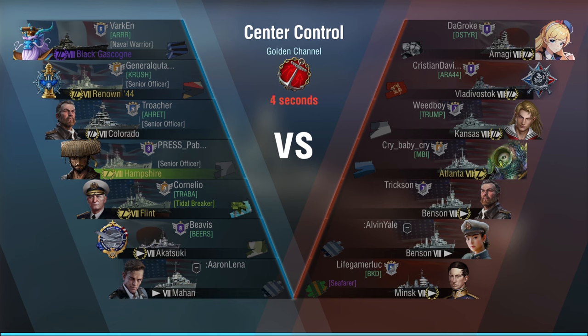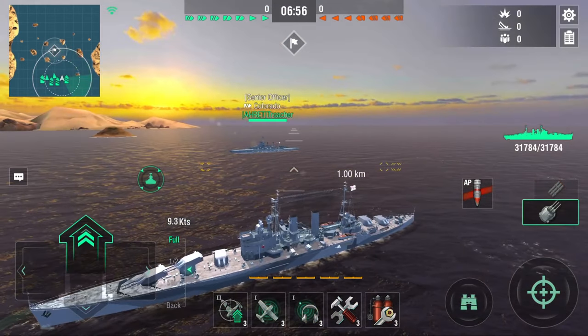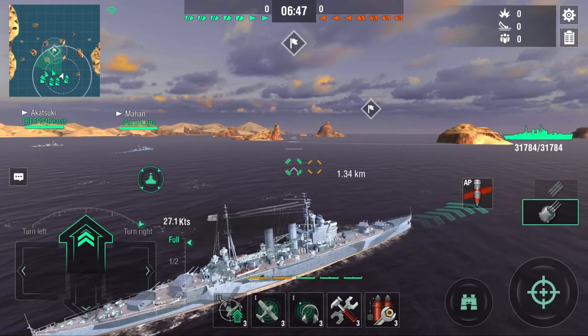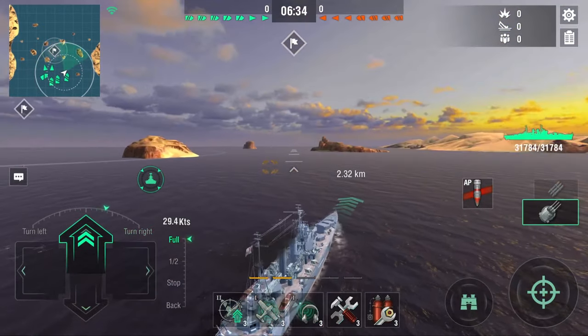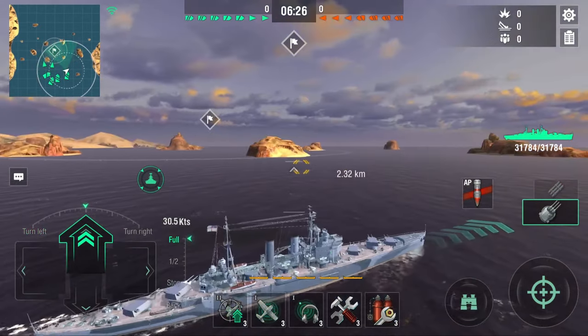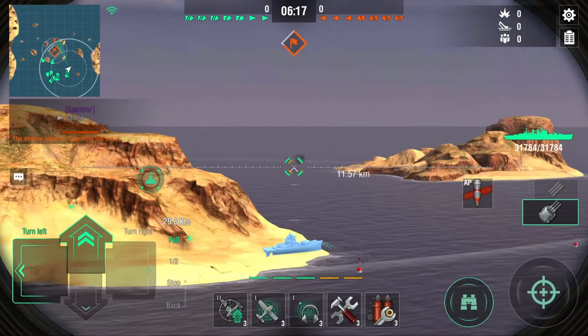We have some tier 7 and mostly tier 8 — it's a cool channel map with center control. This is a good map for using the scouting plane. Should we try something cheeky and flank this game? There's only really an Atlanta and three DDs — two Bensons. Our concealment range is around eight kilometers base, and we're running concealment with stealth supplies, so we get a pretty decent concealment range. Let's see if this could work.